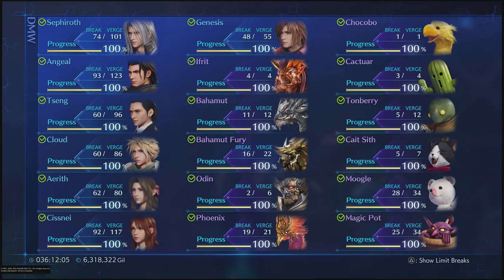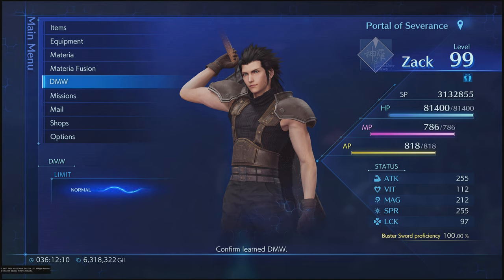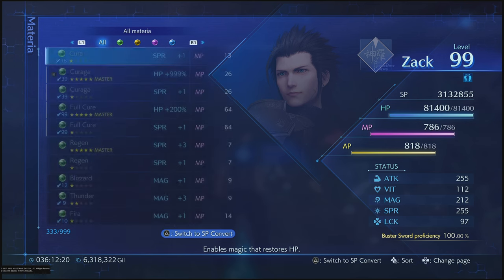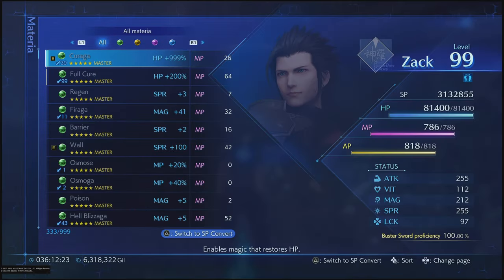The game is done to completion. DMW is 100% maxed out. What I have left here is 3.1 million SP, 6.3 million Gil, and the materia, along with farming methods so that you can get the same thing. So I have 16 or 17 what I like to call 'perfect materia.'